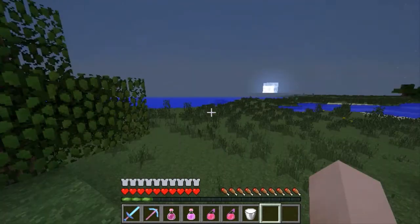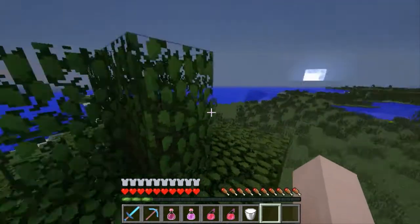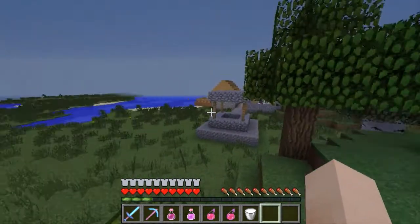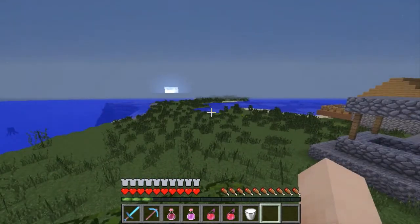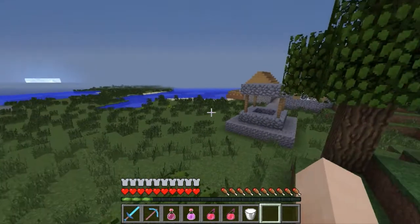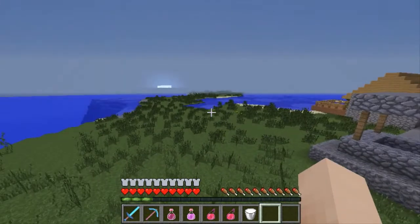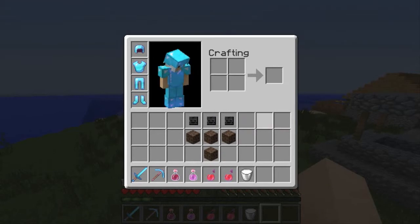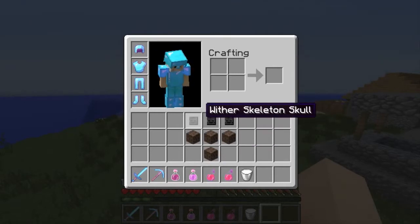It's about fighting the wither. So, what you need to fight the wither — I'm going to go over what you need and then how to go about doing it. Here is what I would say you need. Obviously, you need the materials to spawn the wither — that's just a given. If you don't know, that's four soul sand and three wither heads.